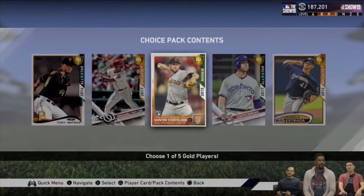At 100 stars, you get to choose one of five gold players. They're nothing super special, but if you're just starting the game and do some moments and the conquest map, you're definitely going to get to these. The rewards are a left-handed Tony Watson from 2014, a 2017 Breakout Michael Taylor, Hunter Strickland — the 2015 rookie — Justin Smoak, an All-Star from 2017, and the 2012 Breakout Marco Estrada. Justin Smoak seems interesting, Hunter Strickland will be a good bullpen arm, and if you don't have a lefty, Tony Watson might be cool.